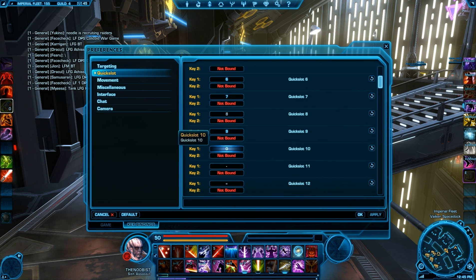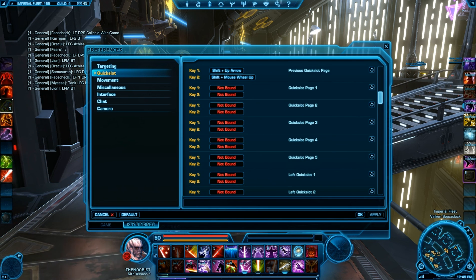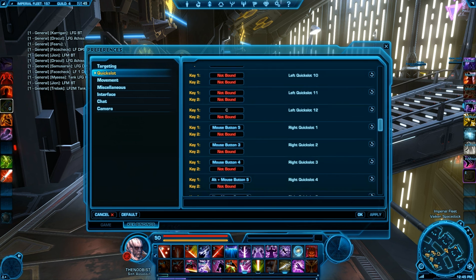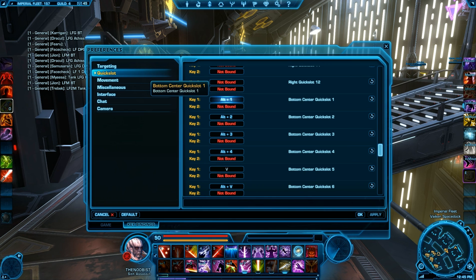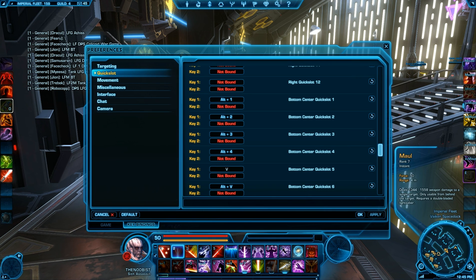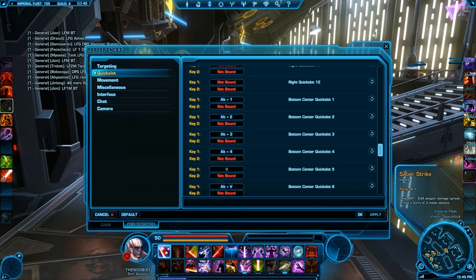What you do is go to your quick slots, scroll down, and you'll see the left quick slot bar, the right quick slot bar, your bottom quick slot bar, and the bottom center — all of those can be bound. So if you look at my bottom center quick slot one, it's bound to Alt and One. That would be holding Alt and pressing the number one key on my Razer Naga, which does Assassinate. If I press just the number one on my Razer Naga, I Saber Strike. You can set modifiers up no problem — you just have to go through and change all your bindings and get them set up.